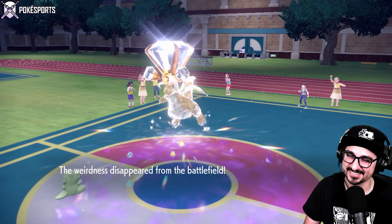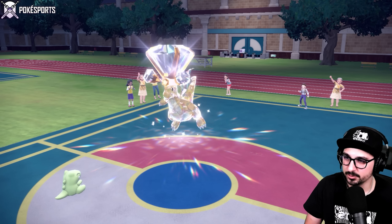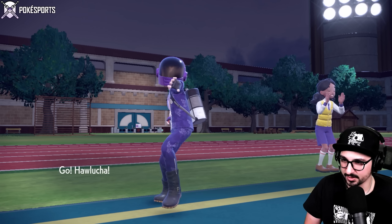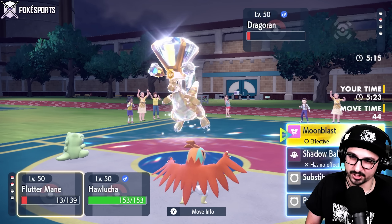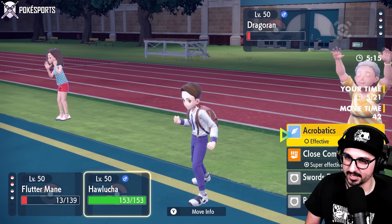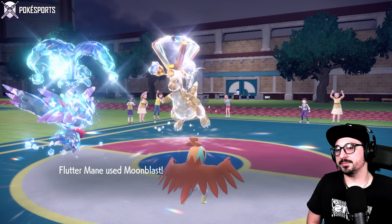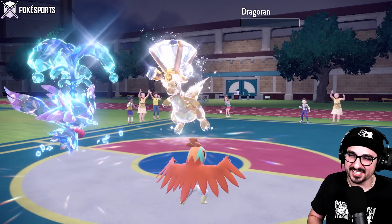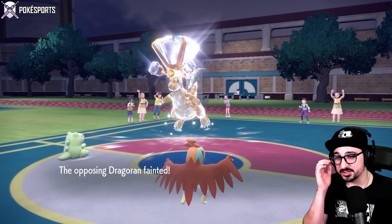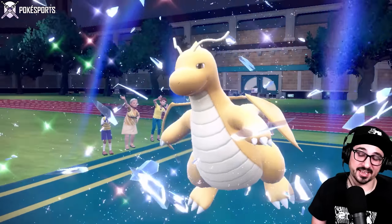Hawlucha naturally outspeeds, and it's now a 2v1. I'm hiding behind a Sub with Flutter Mane, so it should be game no matter what. Moonblast, Acrobatics — GGs! Beautiful, taking game two already. This game was a little questionable with the whole second Psychic Terrain thing, but hey, I'll take what I can get — especially when I'm using Hawlucha.